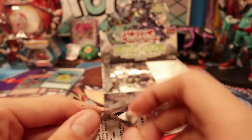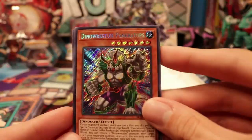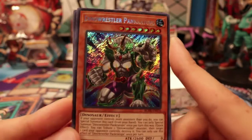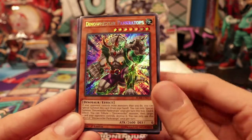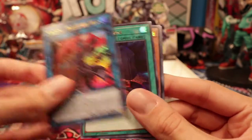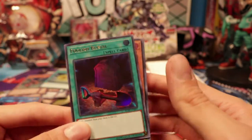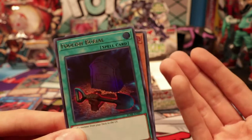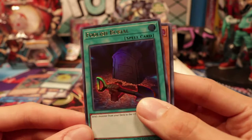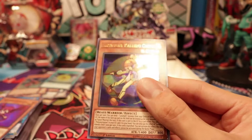Pack number five — fifth to last pack. Ooh! Secret Rare Panker Tops! This is a great reprint and a great rarity bump. Magical Muscle Gear Max — I forgot this was in here. Foolish Burial! I wanted an Ultra Rare Foolish Burial. I know it's not a big deal because it has had many prints already, but I actually don't have a high-rarity Foolish Burial — I only have Commons. Fortune Fairy N and Lunalite Kaleido Chick.